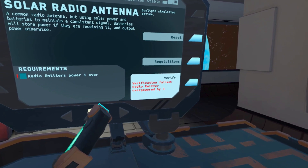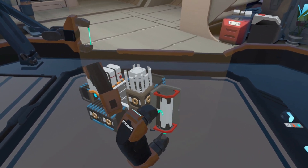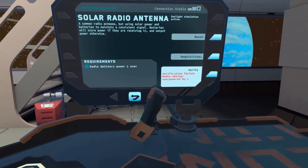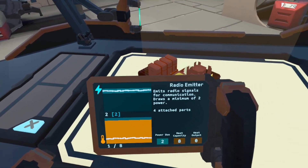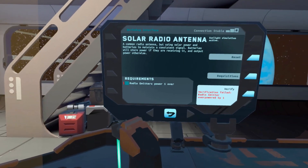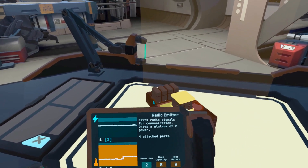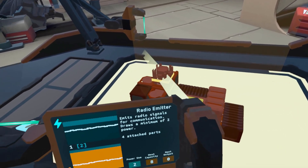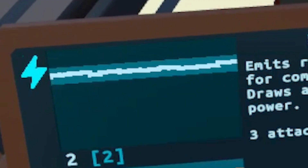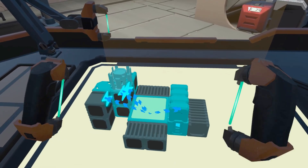Radio emitter power one over. It is overpowered by three. So I have too much power in the emitter, which means I need a discharge — actually two — on this one. Theoretically, instead of having three over, it'll just be one over and we're good. Damn it. Radio emitter overpowered by one. It's variable. Why is it variable? I need one more discharge? Now it doesn't have enough power. Why is it so variable? Is it the batteries? So it's getting one power, then it gets two. It purely depends on the batteries. The batteries are what is screwing up things.